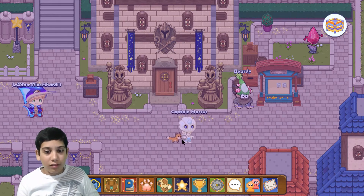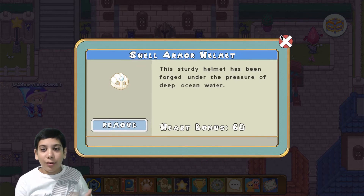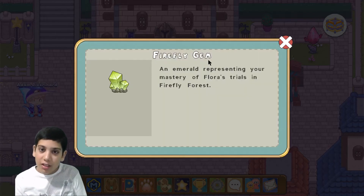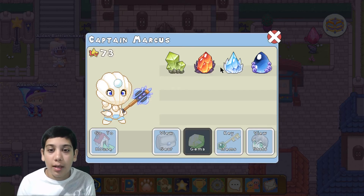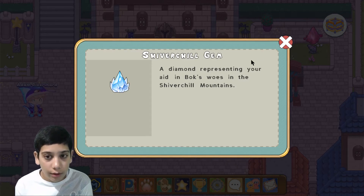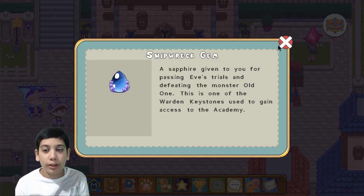Here, let's see what we have. If I click on myself, you can see that I have lots of armor on me because I've been playing Prodigy on this account since our teacher introduced it. I got the firefly gem which is an emerald, the bonfire gem which is a ruby, the silver chill gem which is a diamond, and a sapphire from Shipwreck Shore.